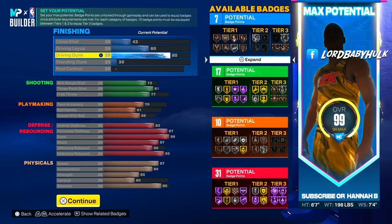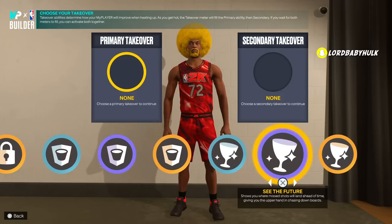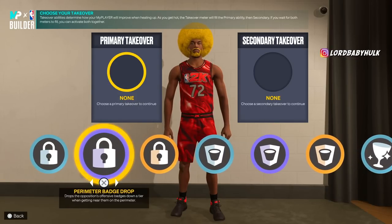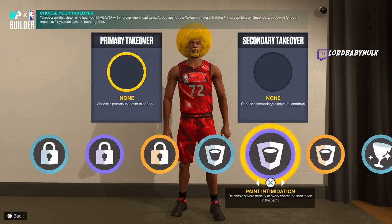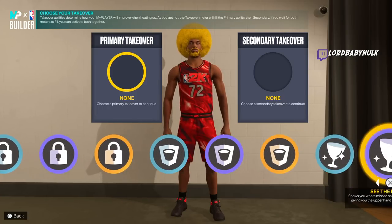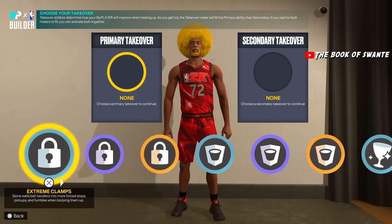This is to lock up the meta offense and shut down centers, get boards, get it to your PG. This is the meta lock — real Kawhi teams, Clay Thompson teams. We even got the glass takeover if you're worried about getting boarded. We got rim protector takeover too — stuff blocks and all that. Takeovers don't matter though, just pick whatever you want.